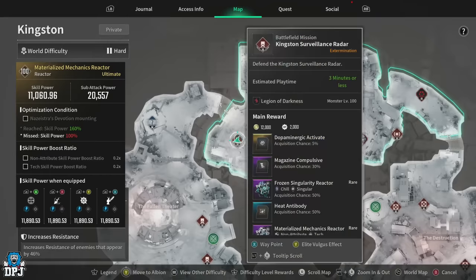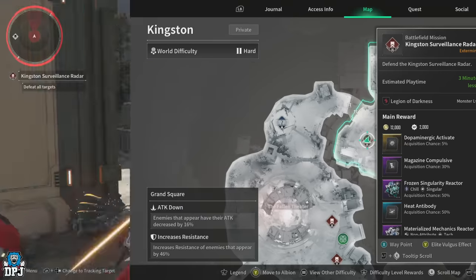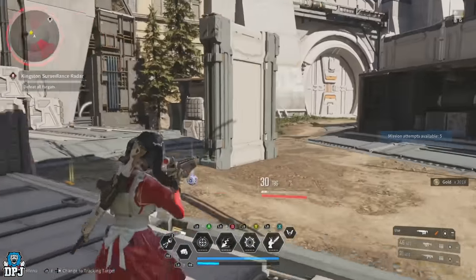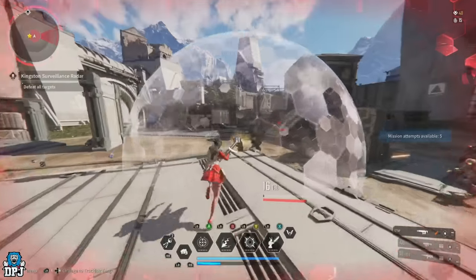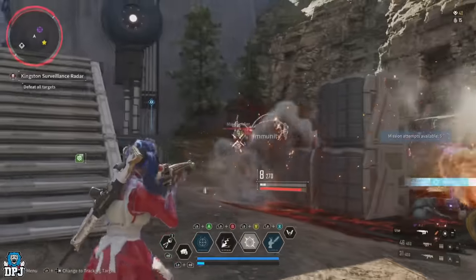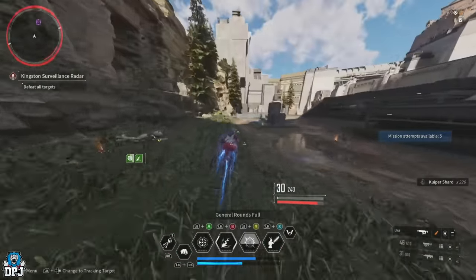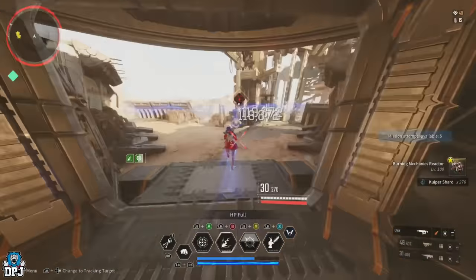For Ajax and Luna's impact round mounted reactors, head to Kingston, the Grand Square area, and run the Kingston Surveillance Radar mission. It's a short mission in a dense area where all enemies are packed inside, making it simple, fast, and easy to run. The area is limited, but this is the best choice — the Vulgar State Transmission mission isn't too bad either but is limited by time, so stick with the Kingston Surveillance Radar mission.